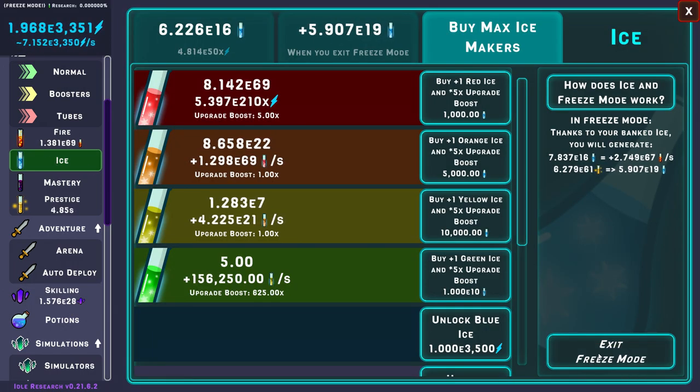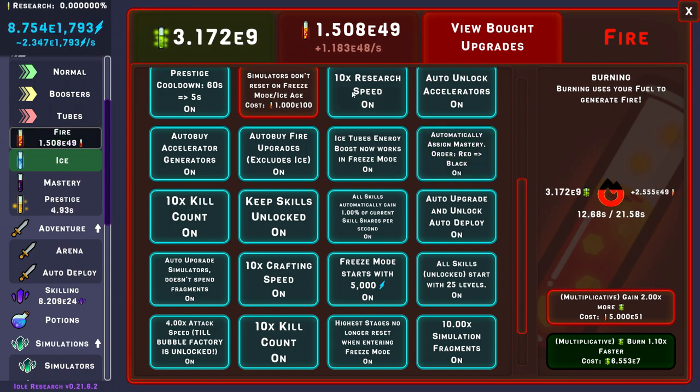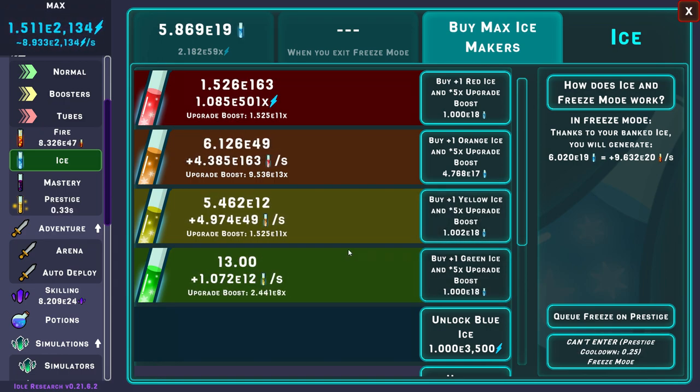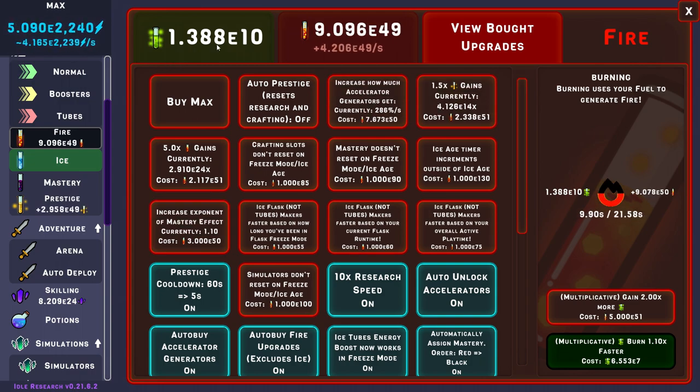Let's go back to ice — I'm going to exit freeze mode. That brings me to probably e17 everywhere. I don't have 'automatically assign mastery' — never mind. Now we have all upgrades. I'll go up to 1e17 ice tubes. I can click on it — there we go. If I see 1e17 I can click on it and stop it; it doesn't affect my amount. It's 1% of what I have; it will be 4% of what I have. That's how I do it. So that's why it was so cheap — I could have bought it a very long time ago.